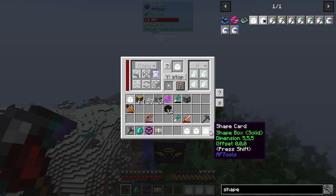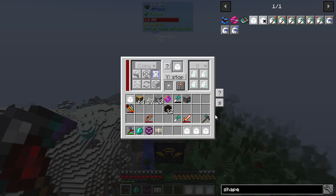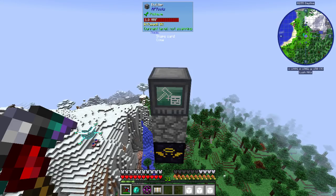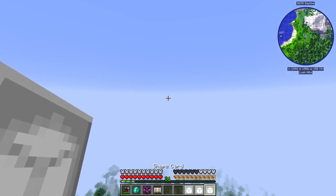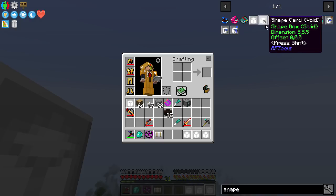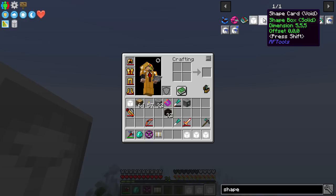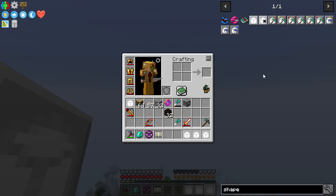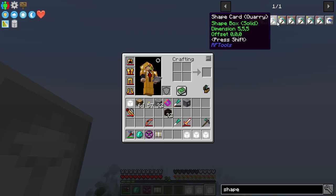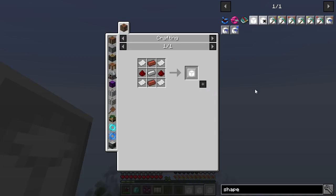There are a few things in here that we won't be using because we're just using it in building mode. But what we are going to be using is these shape cards. The shape cards you can make pretty simply, and the RF Tools Builder is not that expensive either. You can see there's a shape box solid, and then you've got a shape void card as well — that's basically if you want to dig out or mine an area in a specific shape. And then you have all these quarry options and the fluid options.